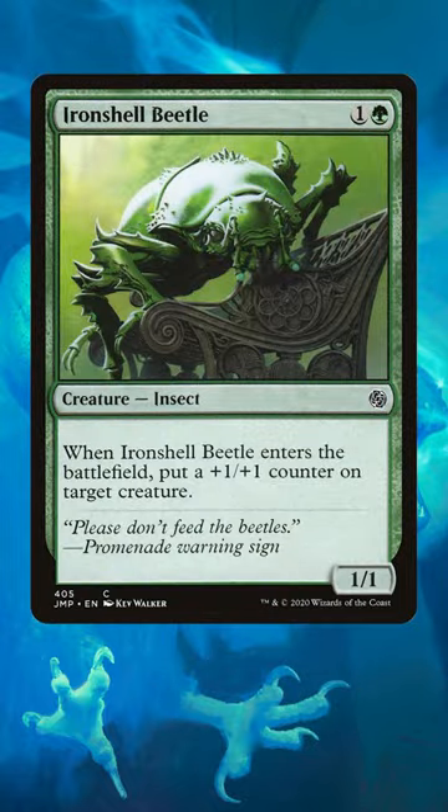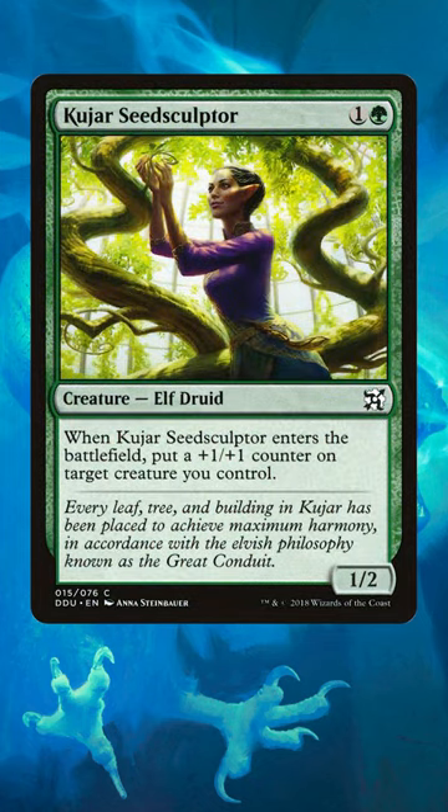Here are five examples of strictly better cards. Iron Shell Beetle is your bread and butter 2-drop for counters decks, but Kujar Seed Sculptor came along with a whole extra toughness.